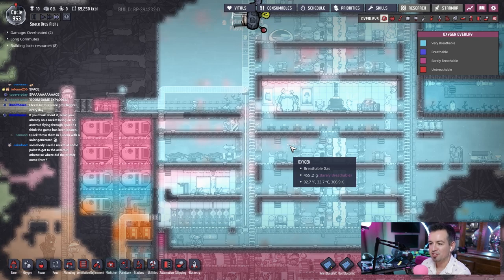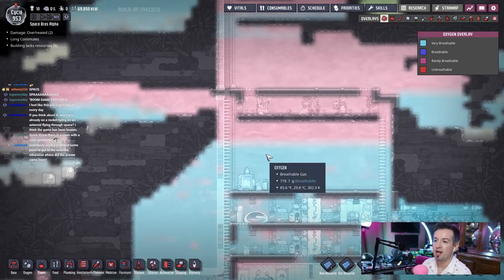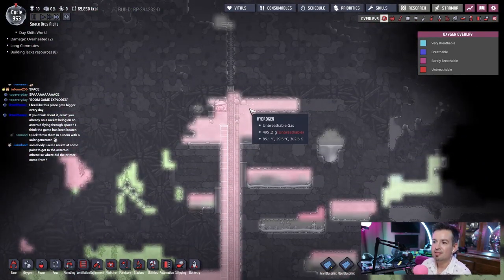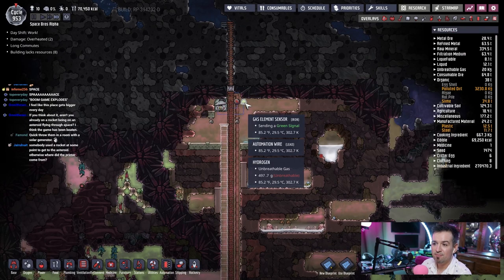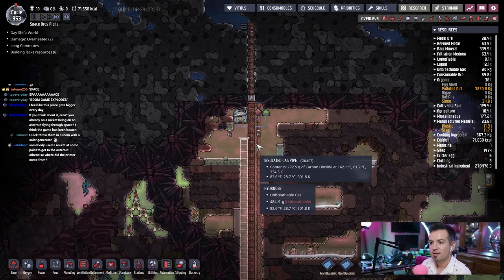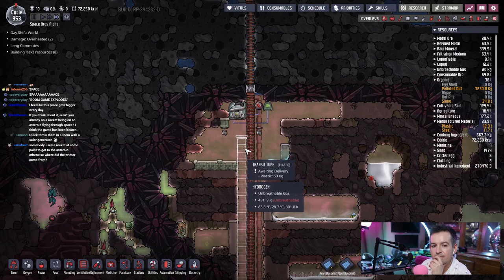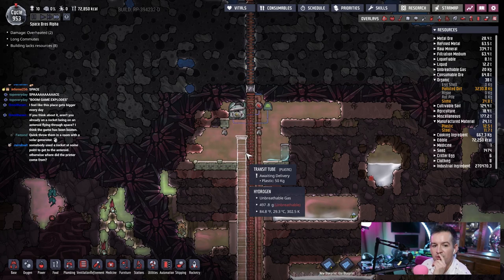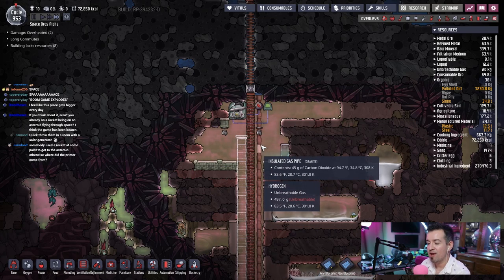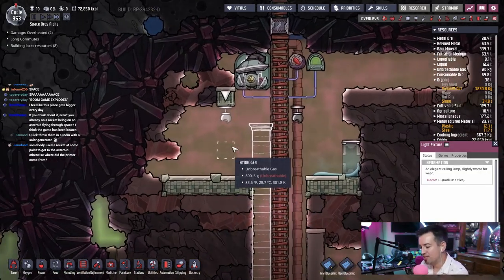Hey, oxygen's looking pretty good, guys — good-ish. It's all we need, it's a good steady flow. Nice and cool, nice and oxidating there. The more we get, the more the hydrogen gets pushed up, up, up — and then it gets sucked up by this, which is off. Because the green signal and red signal atmospheric sensor — it's pretty thin. Throw them in a room with a solar generator — I have solar panels, I can't make that work. You know what? I'm gonna admin this shit out.